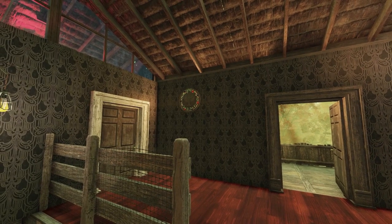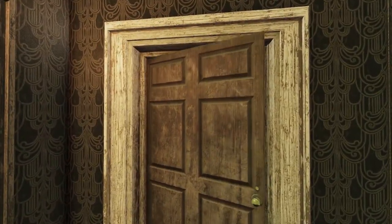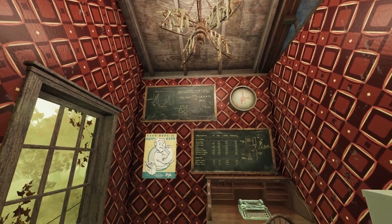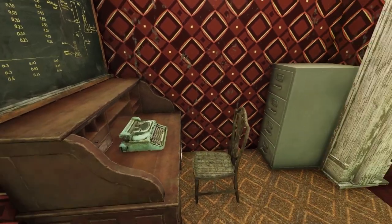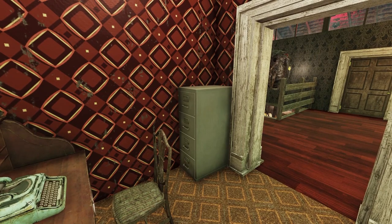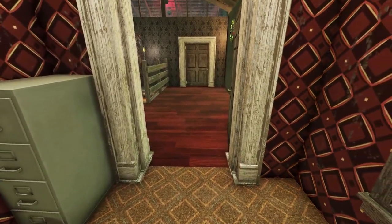There's a Brotherhood of Steel sign I've used to cover up the circular window, purely because I wanted this room to be nice and dark. Coming over to the right, opening this door up, this is the office room. We've got some science posters, the Mothman lampshade up there, some posters, a kiddie's clock, a little desk area with a typewriter, and the clean filing cabinet that acts as a stash box — I think it was an Atomic Shop purchase, but I might be wrong. That's the office room, nice and simple.